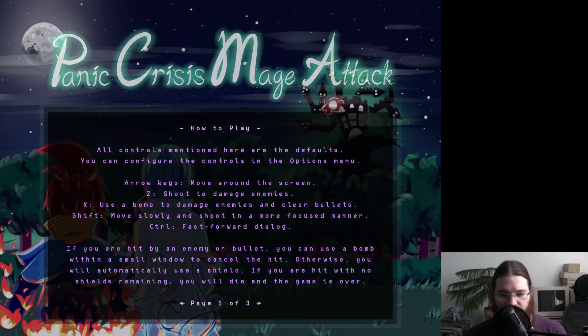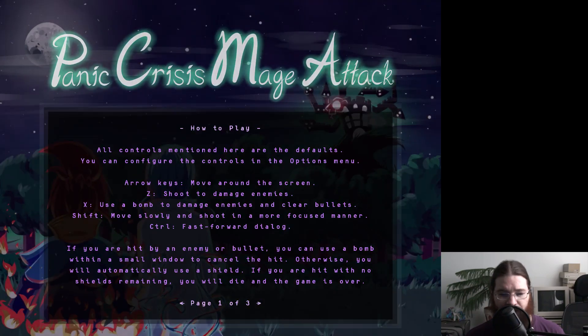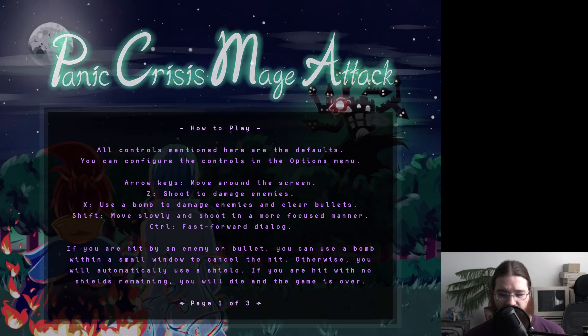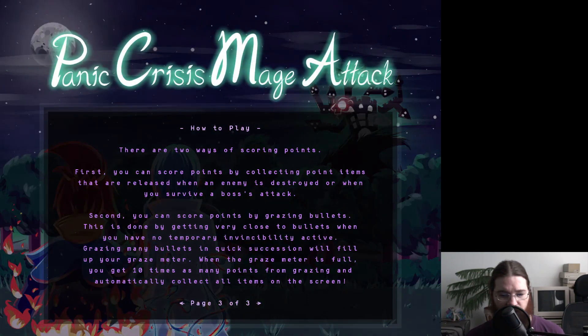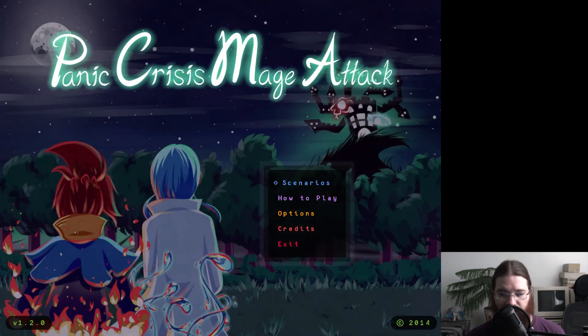How to play. Controls: arrow keys move, Z shoots, X uses a bomb. I can hold shift to move slowly. There's some complicated stuff here — you can dodge really close to bullets and it gives you some sort of bonus. Score points by grazing bullets. I don't want to look through this too much, I just want to sort of try and see how I do.